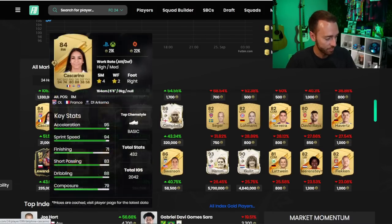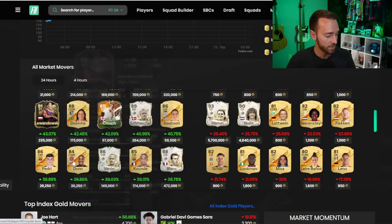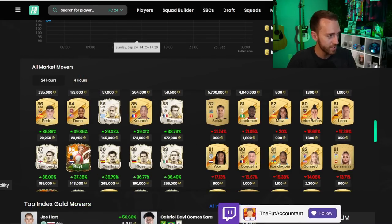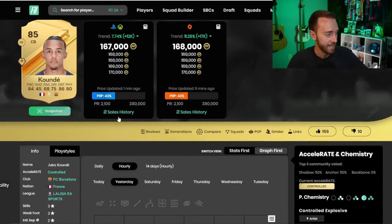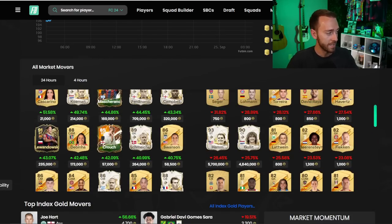If you take a look at some of the cards up the most in the last 24 hours, Rovo is one of those. You've also got Cascarino, Debinia, Inform Lewandowski, Pedri, and then some icons and heroes in there as well. Kunde is 170,000 coins right now on this game. What was Kunde yesterday before rewards? 120k. The market on the top-tier meta is absolutely exploding.